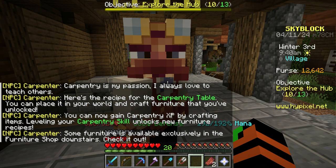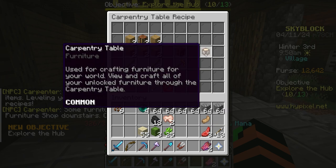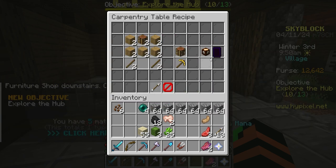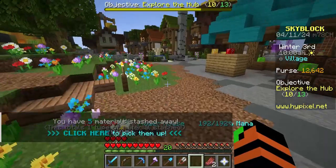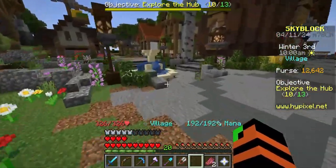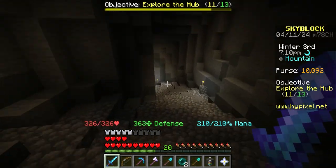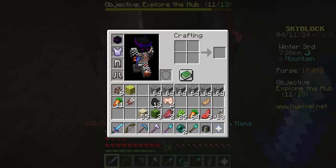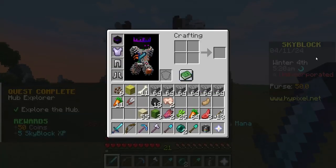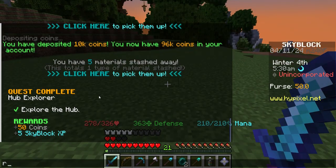The carpenter says: 'Carpentry is my passion, I always love to teach others. The crafting table place is in your warning craft burners - you've unlocked it now. You got XP!' Cool, I'm definitely not gonna craft this anyway. Explore the hub - haven't we literally explored everything already? I'm gonna cut ahead until we've explored all of it.